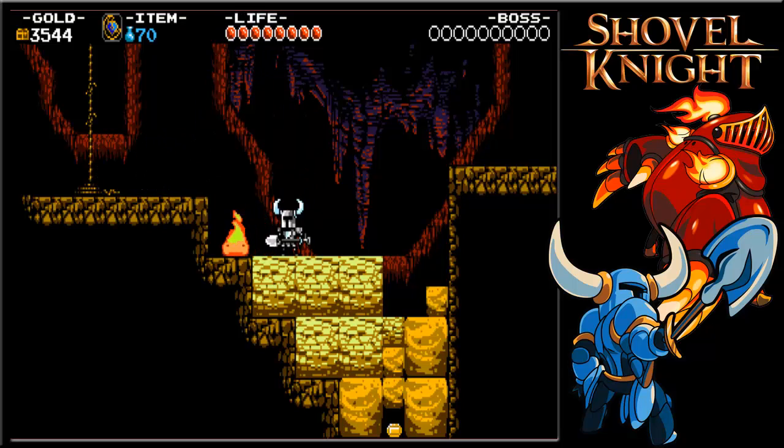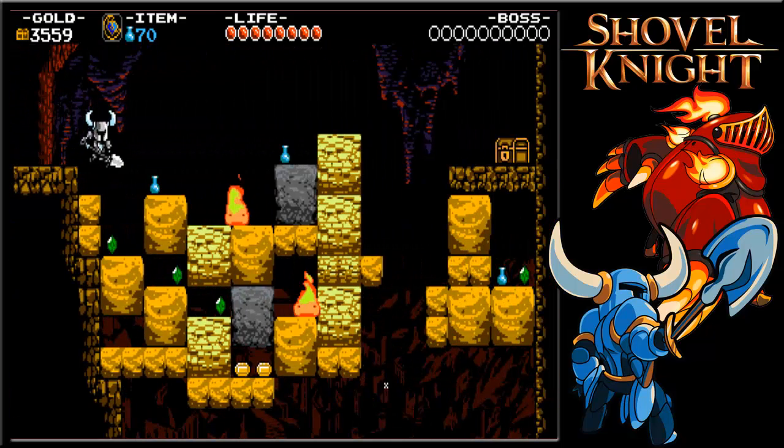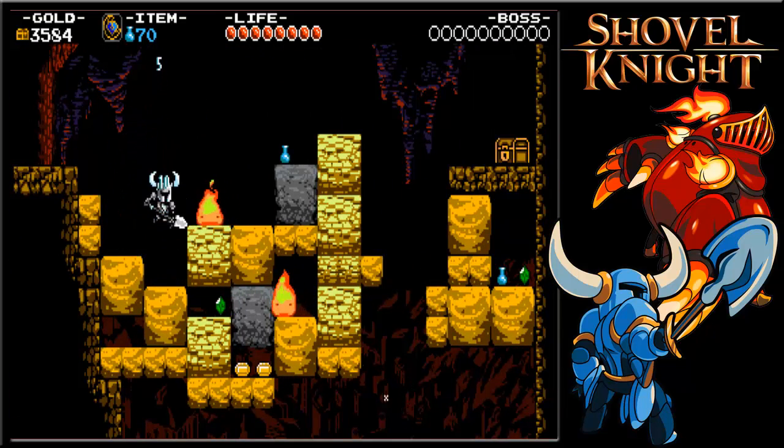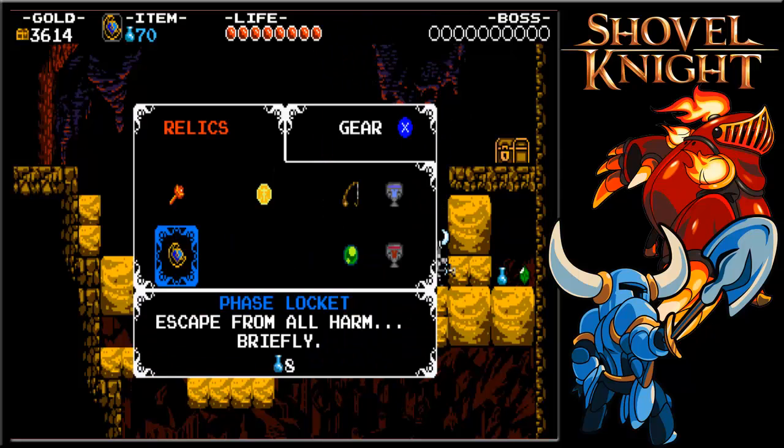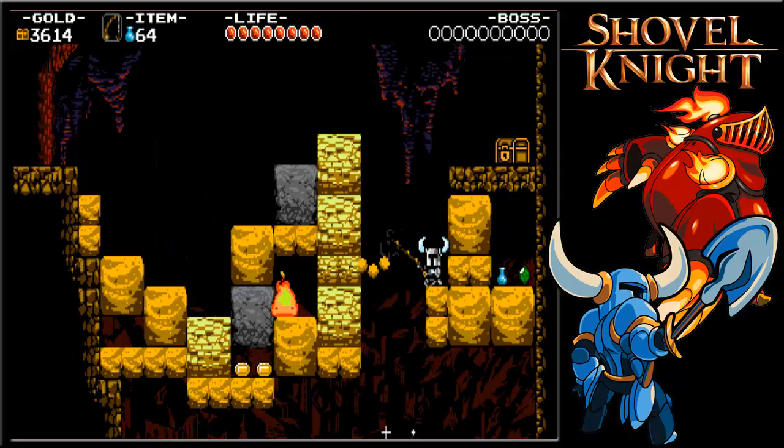Right from the get-go, you're introduced to an enemy that you can't downstab — I know, the bane of my freaking existence. But before you go any farther down the path you're supposed to take, take the road less traveled and off to the side, because for one thing you can fish here, and two, there's a treasure chest you can't get otherwise.